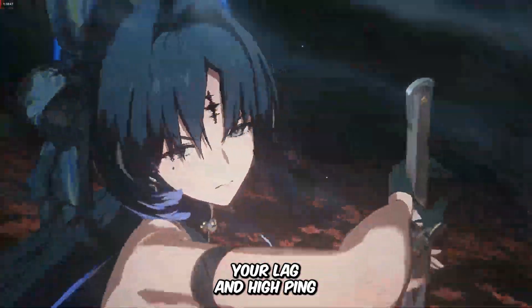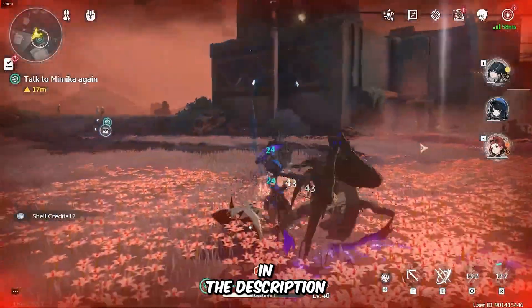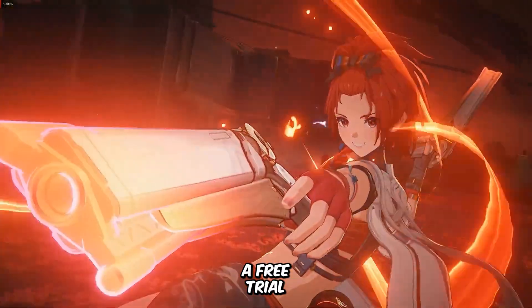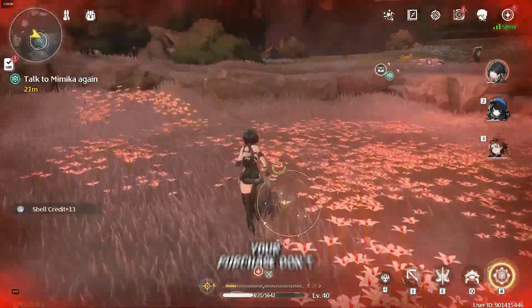So if you're ready to fix your lag and high ping issues in Wuthering Waves, head to the link in the description or the top comment to download LogoFast and get a free trial. Use my exclusive discount code POTATO to get 30% off your purchase.